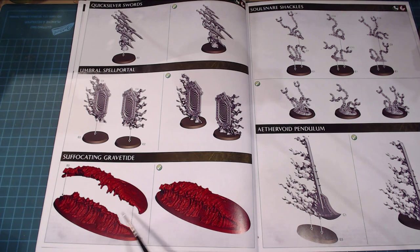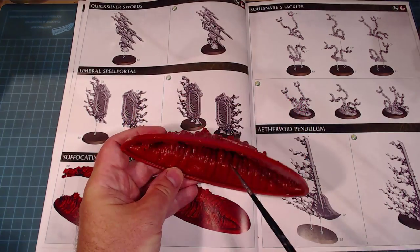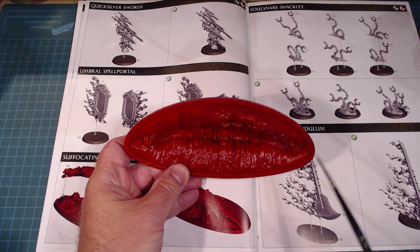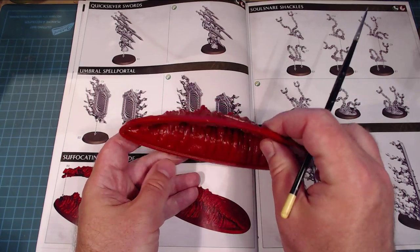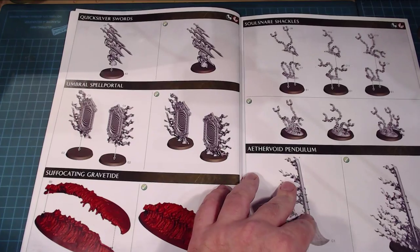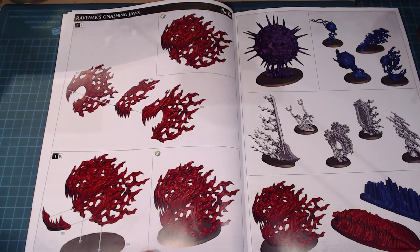The Suffocating Grave Tide went together pretty well. Take your time and trim everything really well because the base is made up of two separate pieces. Do a lot of dry fitting before gluing. I used Plastic Weld — assembled it dry fit and then gooped plastic weld on the joints at the bottom and inside. It sticks together and holds super nicely.